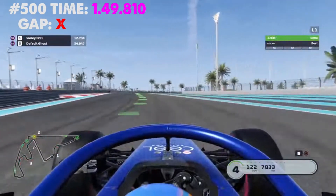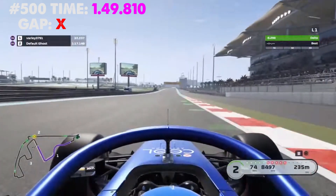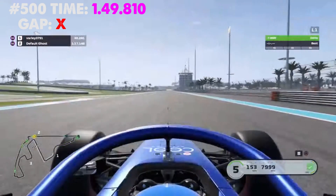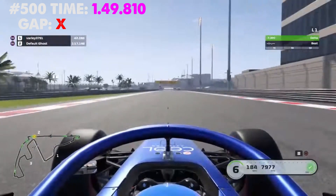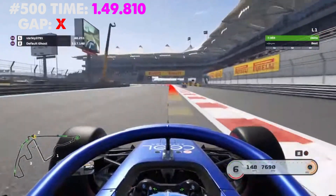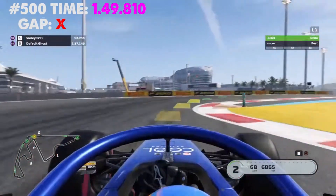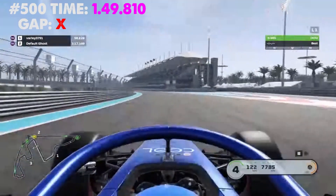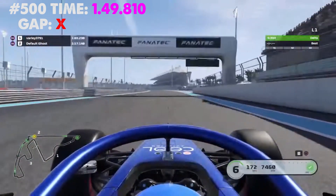Not the best start but it will do. So that is the stadium section done, now it's just flat-out time — fling this car as hard and as fast as we can down this long straight. Hard braking into a very tight chicane. Pushing the car out a bit wide there. We've lost a lot of time, so I think there's plenty we can gain on the following lap.